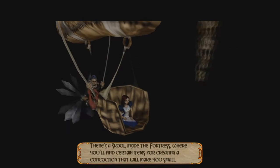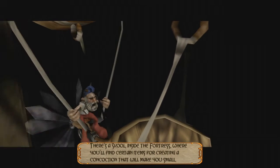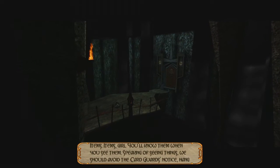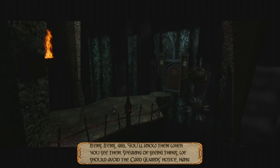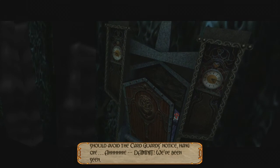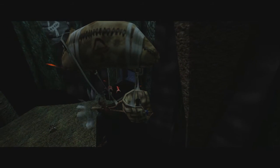'There's a school inside the fortress where you'll find certain items for creating a concoction that will make you small.' What items, exactly? 'Items, girl — you'll know them when you see them. Speaking of seeing things, we should avoid the card guards.' Of course we've been seeing card guards. Wow, they're like as bad of shots as stormtroopers — look at them go.